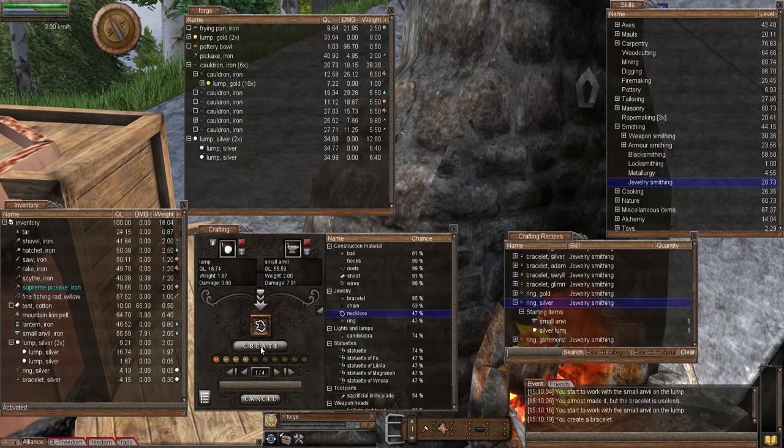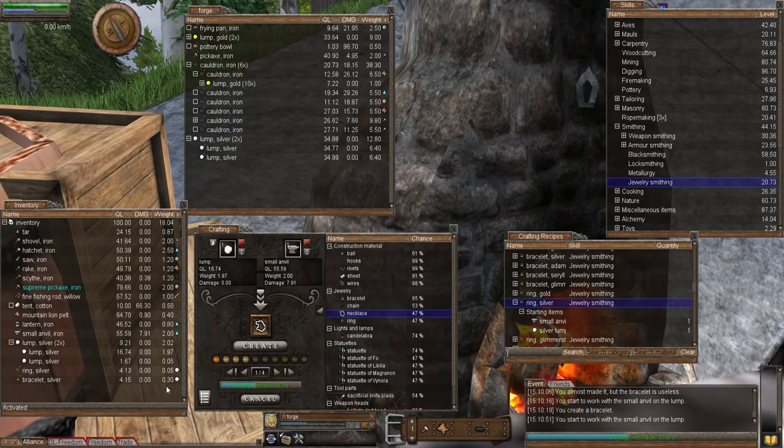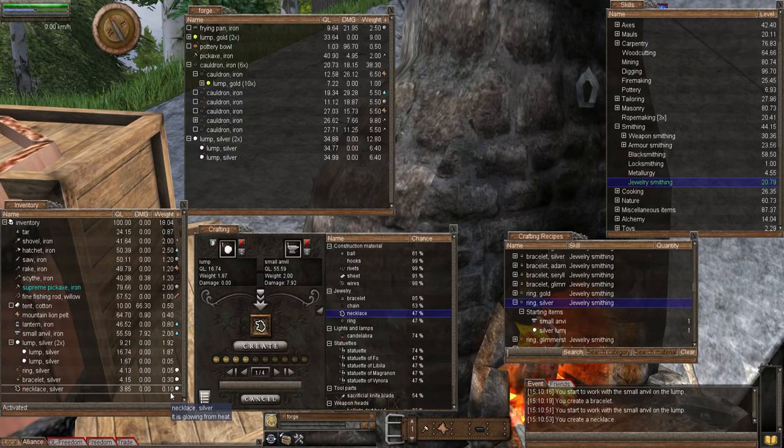Next let's do the necklace — create — and let's see how much material this uses. That uses 0.10. So the clear winner for training your jewelry skill is going to be the ring, because that only uses 0.05 of the material to create. But where you'll get most of your skill is through improving, so I'd suggest making about 20 rings and then imping them all up — that will get your skill up nicely.